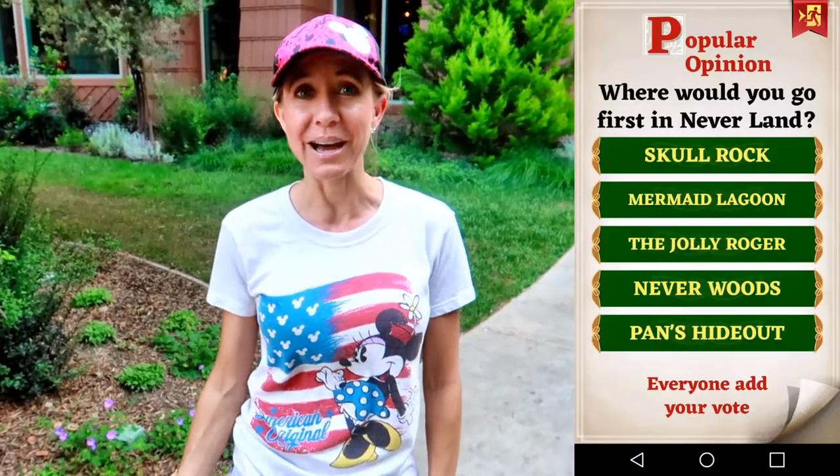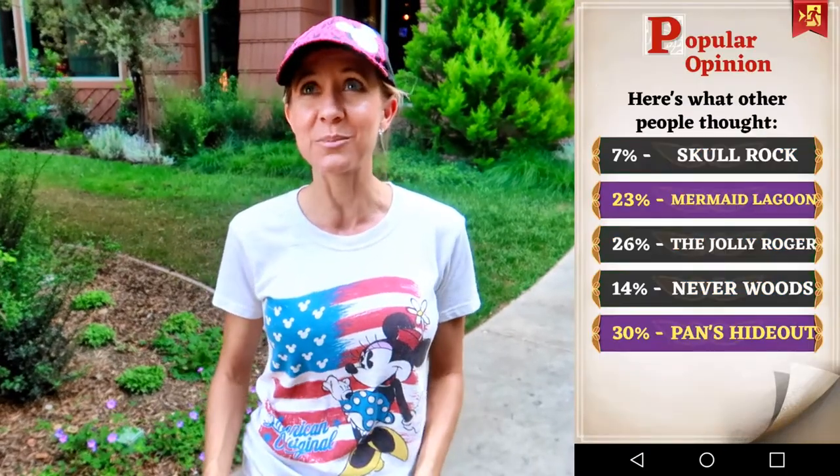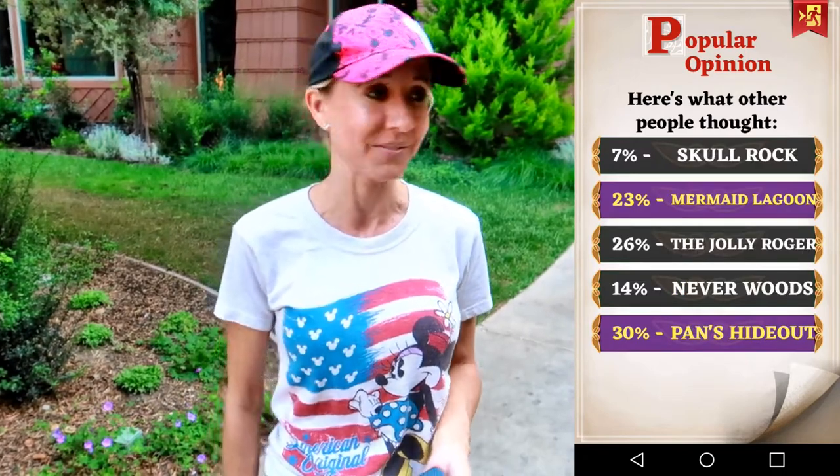Next we headed over to Peter Pan. Peter Pan has this really awesome ship symbol that you can click on, and what's so amazing about it is it gives you tons of games to play because the Peter Pan line is always really long. Because Peter Pan has such a long wait, there are extra games and extra things for kids to play — jokes, games, trivia, all types of things.